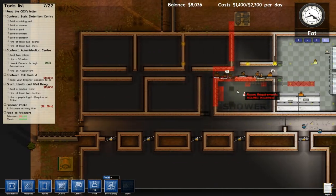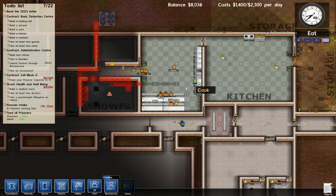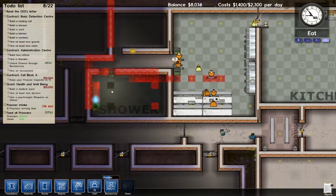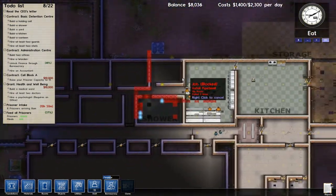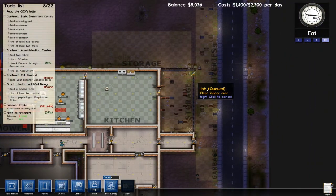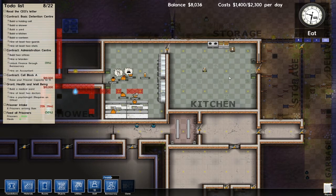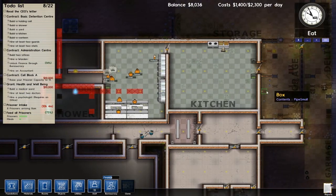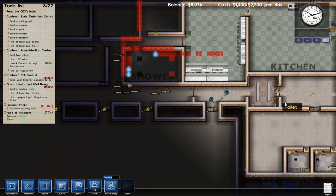It'll often say 'job blocked,' but that doesn't necessarily mean it is — they just don't have enough materials or there's no safe route. It keeps saying 'no route' but there is a perfectly fine route. I just noticed that workers carry things on their heads, and it looks weird with a shower head — it looks like it's just sitting on his head like a hat. The cooks aren't doing so well.